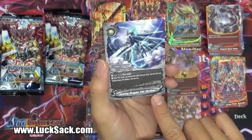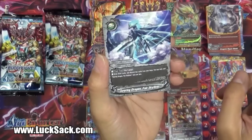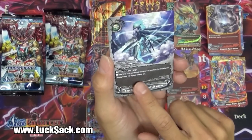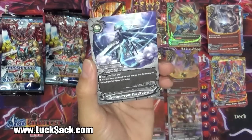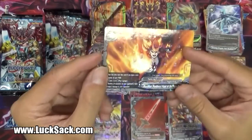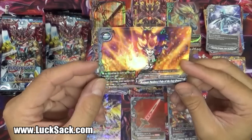Soaring Dragon Fair Skylines - another Ancient spell. Cast, pay two gauge. Draw three cards and discard two cards from your hand. You may only cast Soaring Dragon Fair Skylines once per turn. So this is draw three, dump two - could be the two you already have in your hand. This is a great way to mill through your deck. And then we have Maximum Manliness Palm of the Fury Dragon in its regular rare form - we saw the hollow version already.